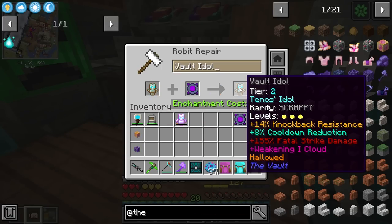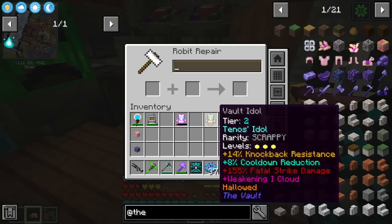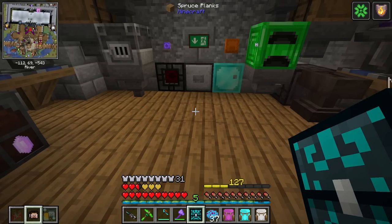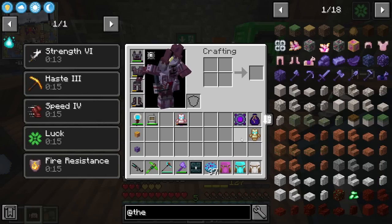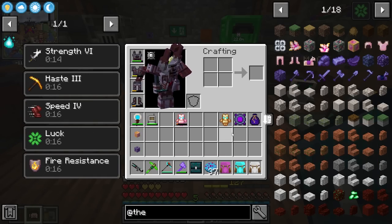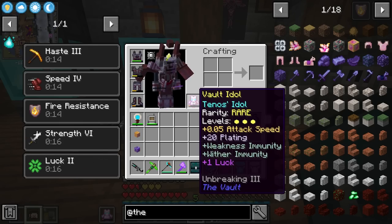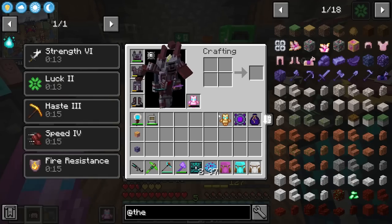Here's a tier two idol - it's never been used. You can see where it says hallowed on it. It took! On our first one it now has hallowed. It does have a one-in-three chance to break the idol when applying, so wow - we just got lucky. This isn't bad: it has weakening cloud with fatal strike damage. If we were specced into fatal strike that would be devastating. I have more tenos idols - this one is a rare with wither immunity, but looks like I can't put it on that one.